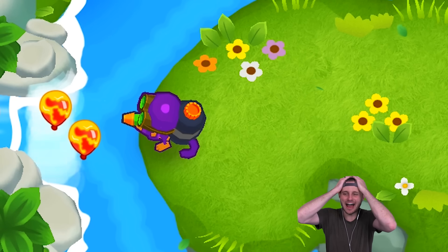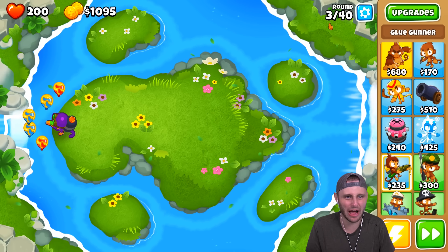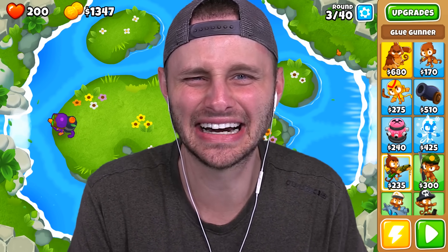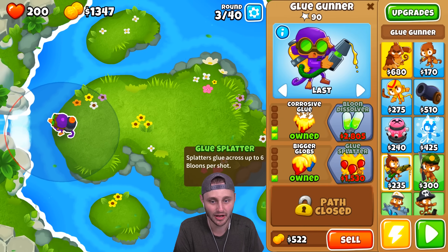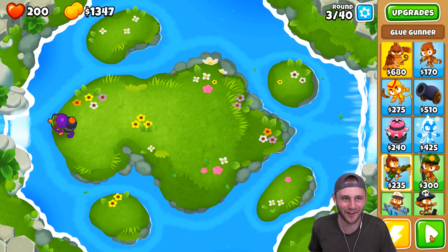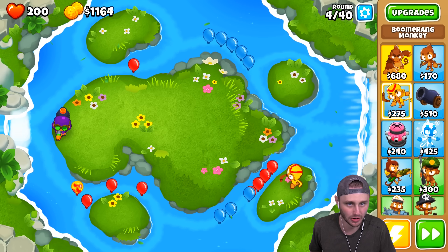Look at this — because of corrosive glue, I don't even need anything. I just got myself a glue gunner. We're already on round three — if you look at the top right, we're on three of 40. Let me turn off auto start. Do I even need to play this game? Did I already find an exploit? I have $1,300.